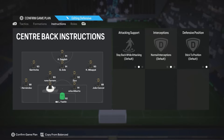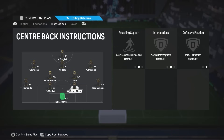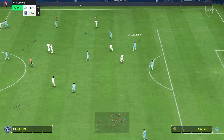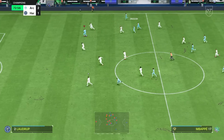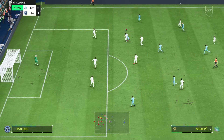Your fullbacks are both on stay back while attacking and overlap, primarily because the overlap instruction keeps them wide at all times — even in defense — so there's always a fullback on both touchlines and you don't have to worry about them abandoning their side of the field. Your two centerbacks are on default, and your goalkeeper can be set to comes for crosses or sweeper keeper.